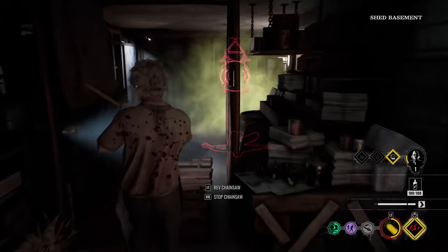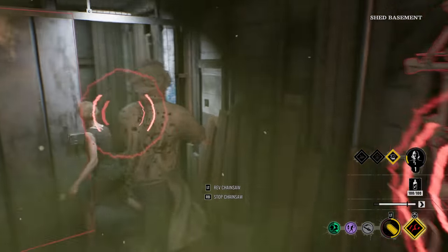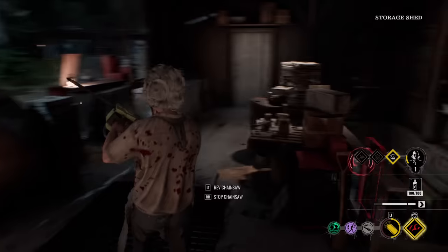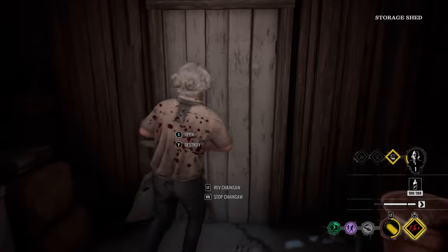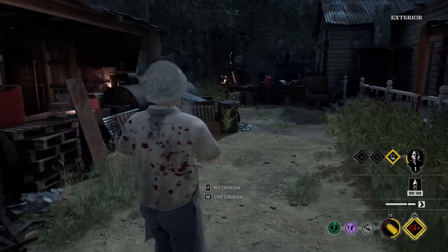All right, let's go upstairs. We got Julie who's upstairs. You see that meter at the bottom right? How it's going down? That's just from my stamina regeneration part of the perk. But even though if that goes away, I will still have the Poison effect on my next swing attack, if you guys didn't know.